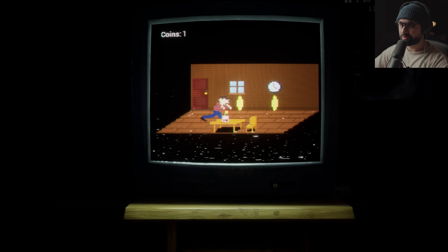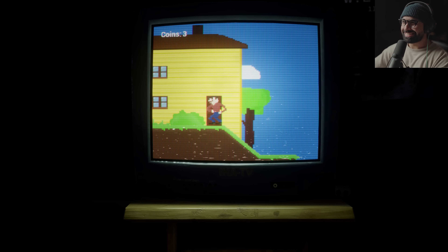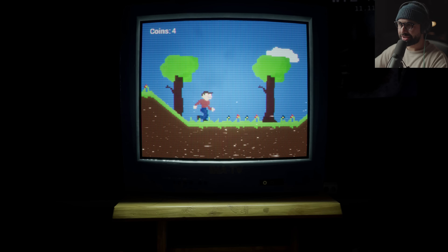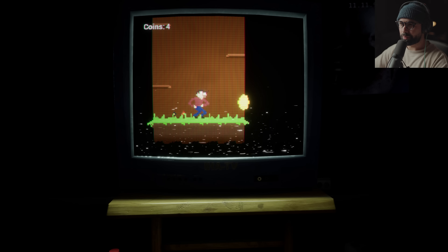Let's go inside this big house. I like how he kind of sneaks as he collects the coins. All right, let's go ahead and try to finish the game. Level two — let's go inside this little red cabin.